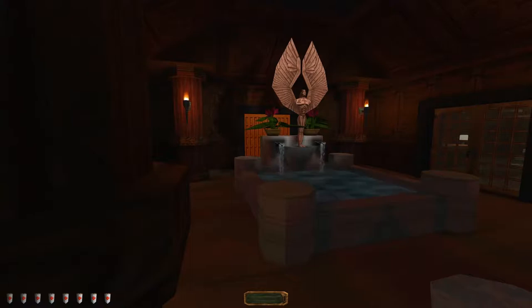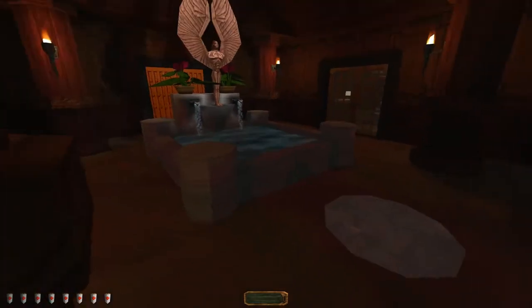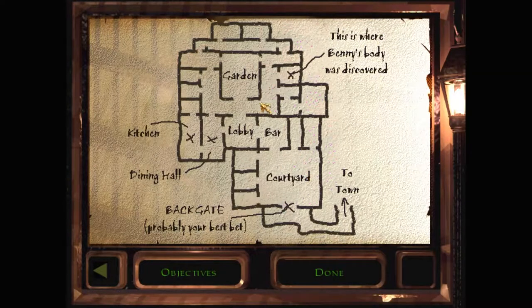Hello! Welcome back to Benny's Dead! We have made our way up this elevator into the hotel and we are now — let me check the map — I guess we're now in the garden. So here is the lift back to the lobby.